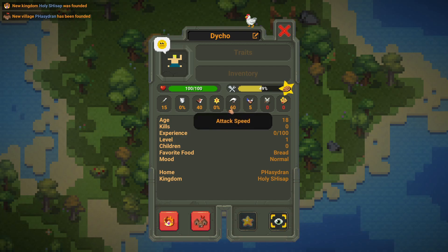Next we have attack speed. I'm pretty sure this is measured in attacks per minute, so 60 would be one attack per second — though I'm not really sure. The average is 60.